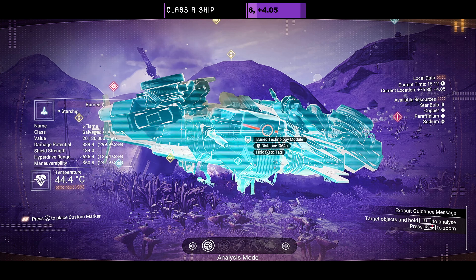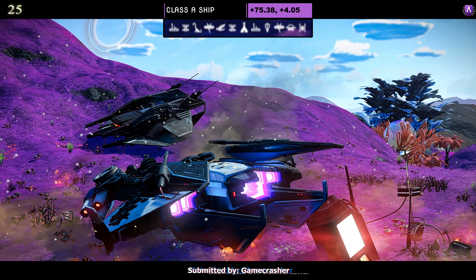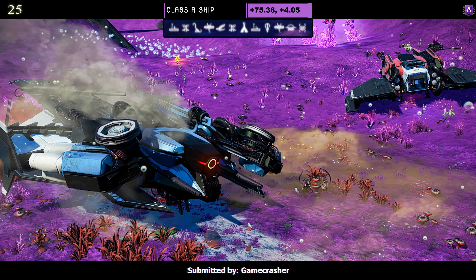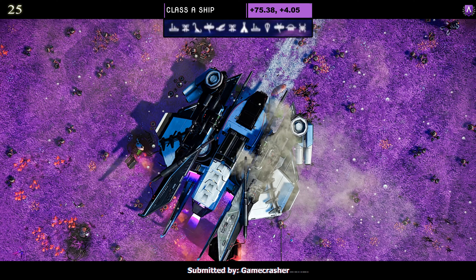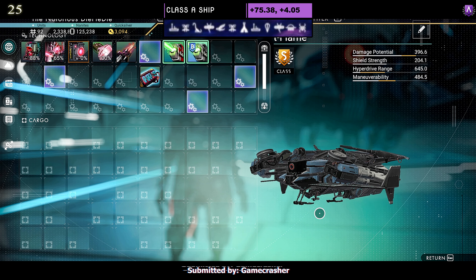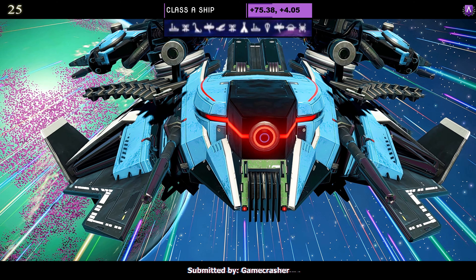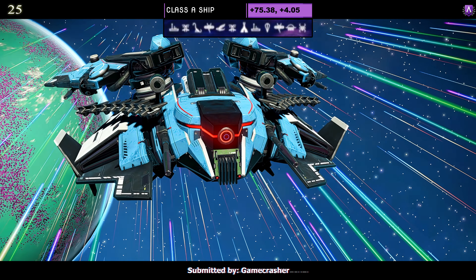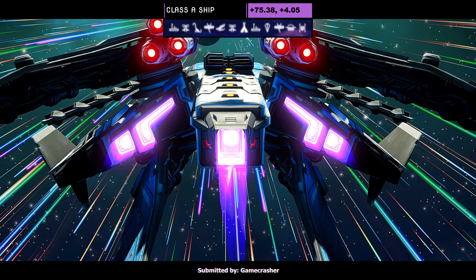Ship number twenty-five, a Class A submitted by Gamecrasher. The color scheme is blue, white, and black. It has multiple tips on the wings — top and bottom — full-size dragon wings, and chicken legs with the circle light. Supercharged slots once upgraded to S are kind of spread out, so a very balanced look. In the air it looks very nice because those underskirts split apart, giving it nice shape.